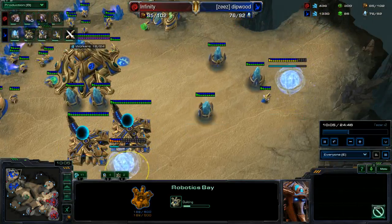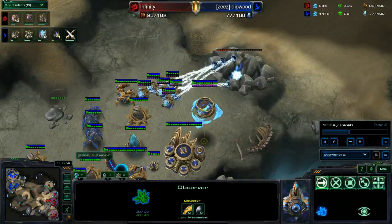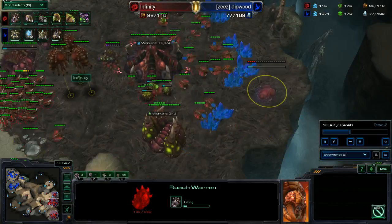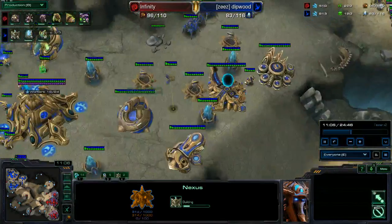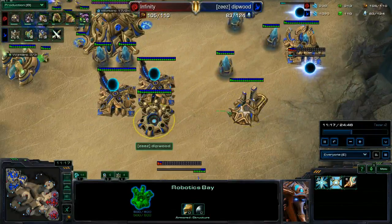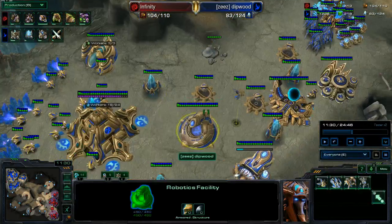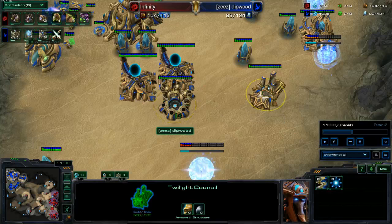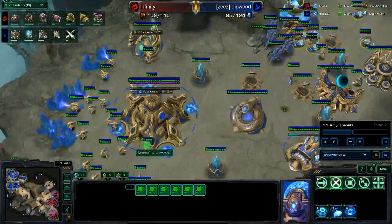So we got Robo Bay coming down. That's alright. The Immortal - I don't really see the purpose of that. We should have really gotten the Observer first so that we can see exactly what he's doing, because right now we're completely blind. All we know is that he did a failed Baneling bust. The third base is very good, I definitely like that idea. Since he just did his aggression from the early game, now knowing he won't be able to do any further aggression, there's no reason not to take the third. We've gotten two tech paths so far and have not utilized either of them. This is a waste - you should really stick to one tech path at a time.